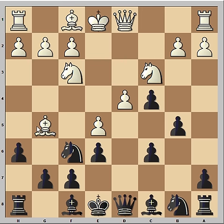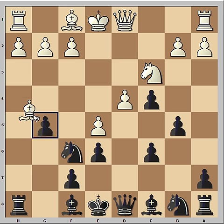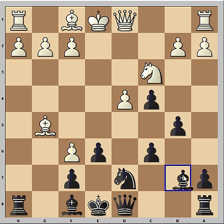h6, bishop takes knight. The best move in this position is actually bishop to h4, and after g5, knight takes pawn, pawn takes pawn, bishop takes, knight from b to d7, pawn takes knight — bishop to b7 is the main line nowadays and white is slightly better.